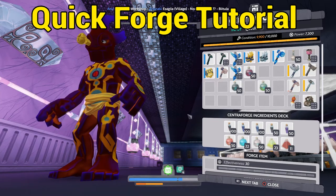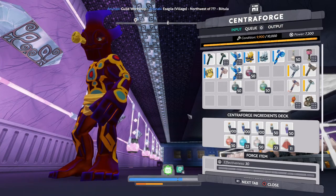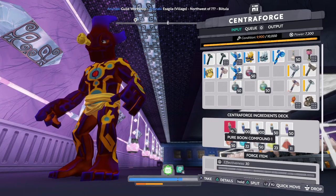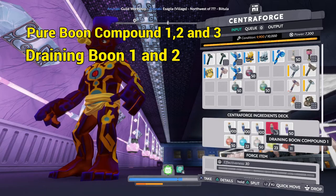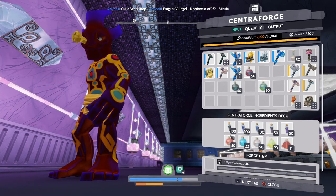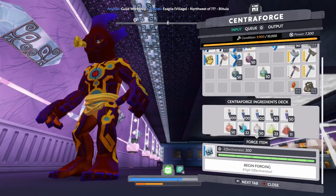Today we're going to do a quick and easy video on just some basic forging so people can get the idea of how to forge. The boon compounds I normally use are pure boon compound one, two, and three, draining boon compound one, and draining boon compound two. So let's make a grapple that has some glow on it.